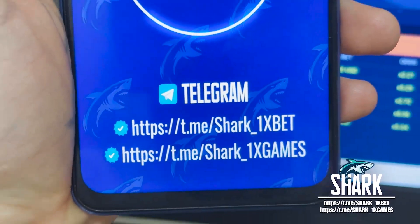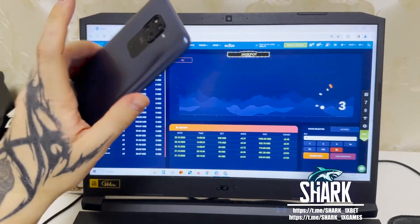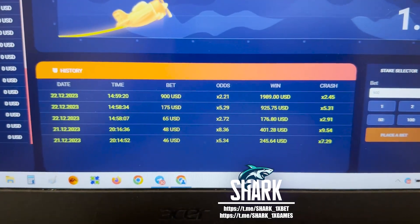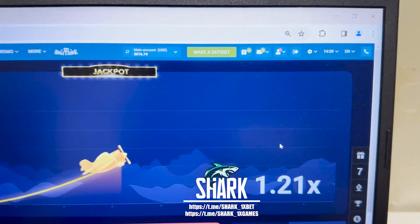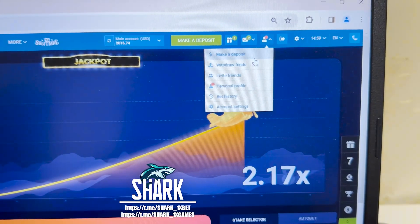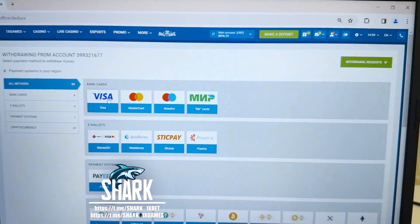All this real — this mobile Android phone guys, nothing special. You see my history from today, you see my balance. Go to personal account, withdraw funds, and I withdraw to my card.